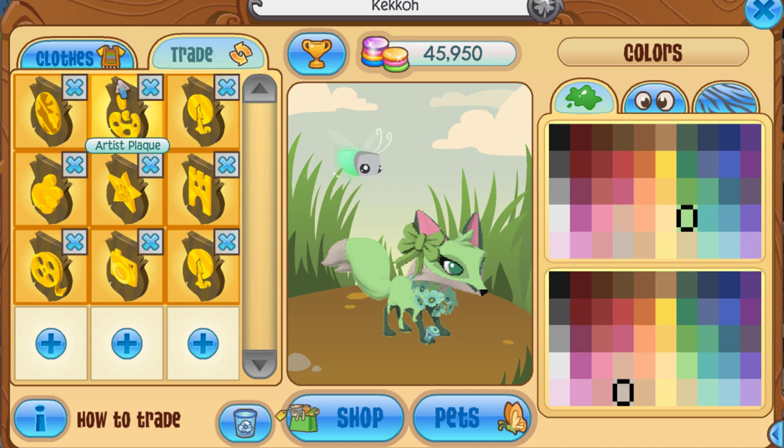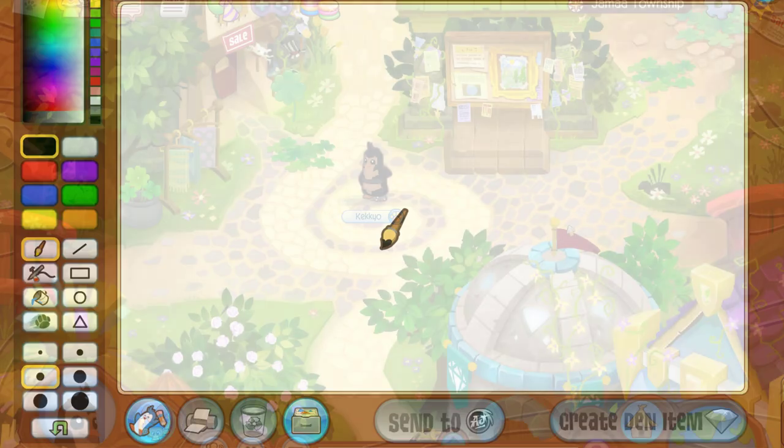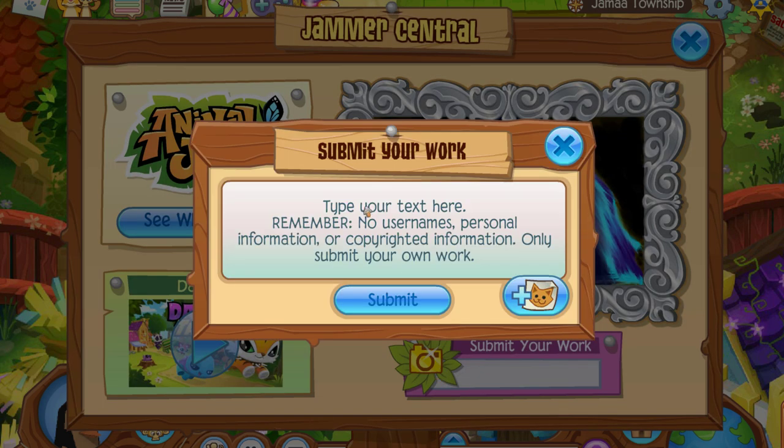Next, here is the artist plaque, which used to be awarded to people who submitted their art to AJHQ through the Art Studio and got it featured on Jammer Central. Unfortunately this one is now discontinued and is no longer distributed, so it is actually impossible to get other than trading in game.